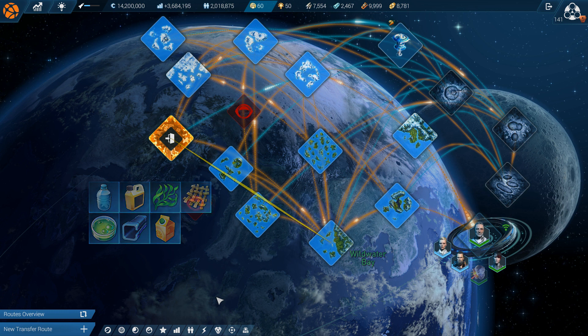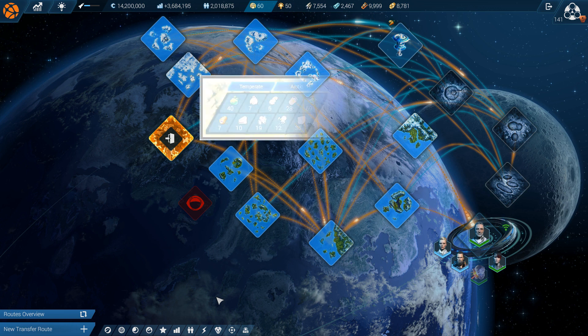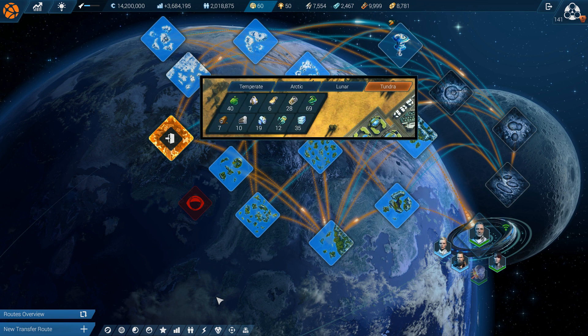On the other hand, for surplus tundra goods — and this by the way is my actual goods panel in Vanha Plains — they stay there and get directly sold to the global market if they surpass the profitability of goods from other regions, which rarely happens. Also, out of the 10 tundra goods, only 6 are sellable to the global market.